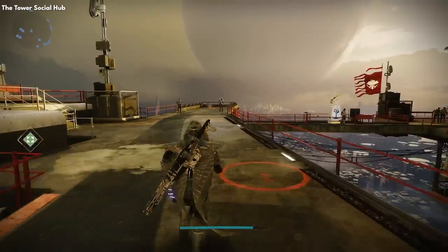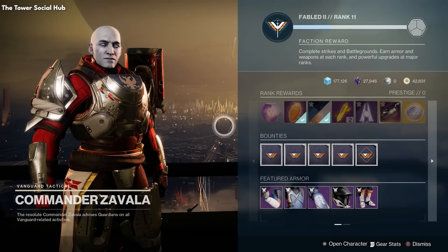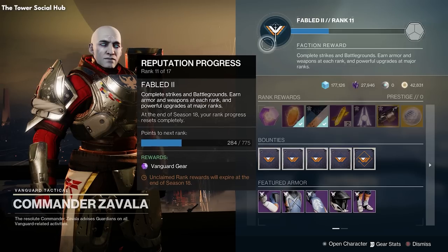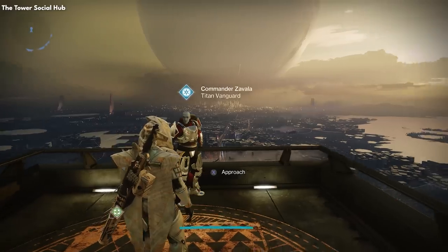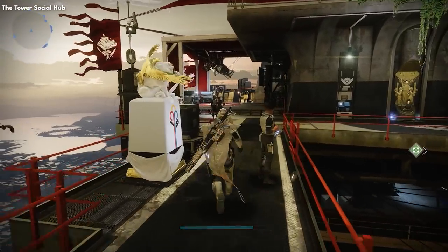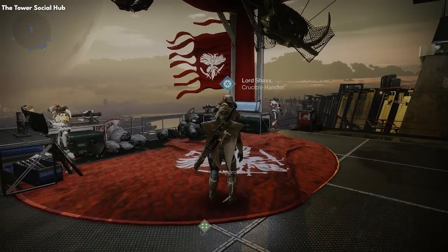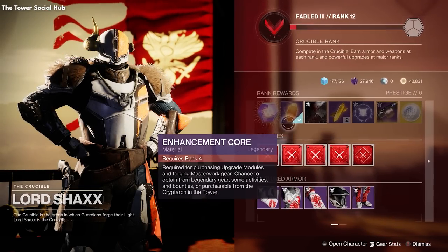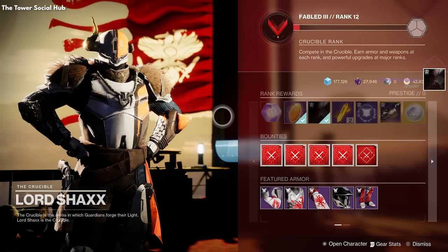To the right of Eververse, we have Commander Zavala, one of the most important characters to the city story-wise, who runs the Strikes. In his inventory you can see various strike gear and a level system for the Strikes at the top. Just around the corner we have Lord Shaxx, the Crucible PvP handler. Shaxx does the same thing as Zavala vendor-wise, but he's for the multiplayer PvP where you play against other guardians. Many of these vendors also have bounties to further level up your respective ranks and XP with them beyond just playing those activities.